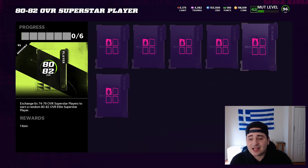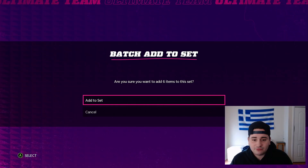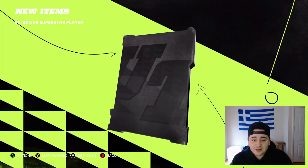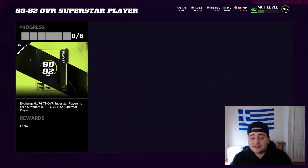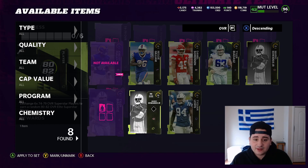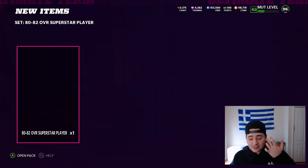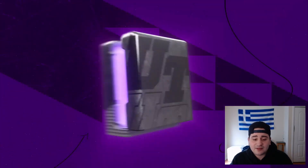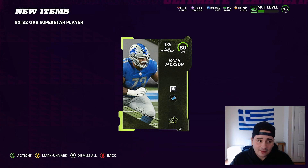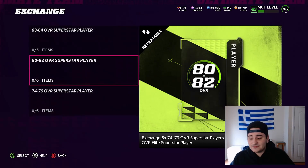As you guys can see, I already have a lot of 74-79s — I've done this set many different times. We're going to go ahead and put this in. You need one more — there we go, so there's our first 80-82 overall. I've been doing this set every single day for months, because you get that set for the daily objective. Looks like I have enough for two of these 80-82s. So basically, grind up the 74-79s, grind up the 80-82s, grind up the 83-84s, get three 86s and one 83-84 through the exchanges, and literally just put it in the Saquon Barkley set.